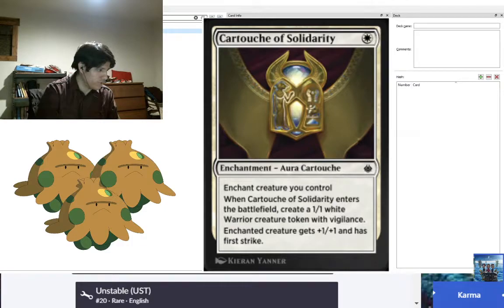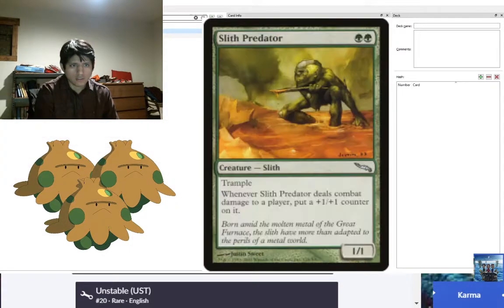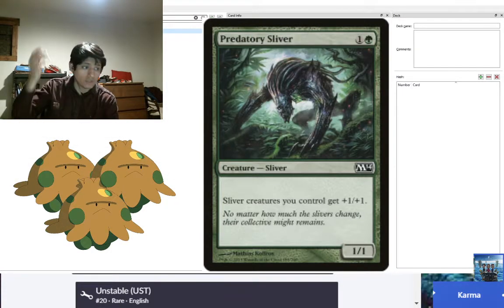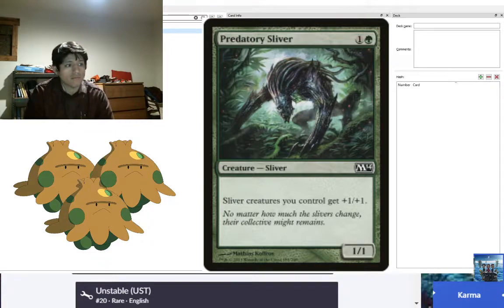Slivers, in a nutshell, are creatures that benefit each other — they're a hive mind. They love to buff each other. Usually it's buffing all Slivers, but the newer Slivers, as you can see here from Magic 2014, benefit only your Slivers. Just made math easier.